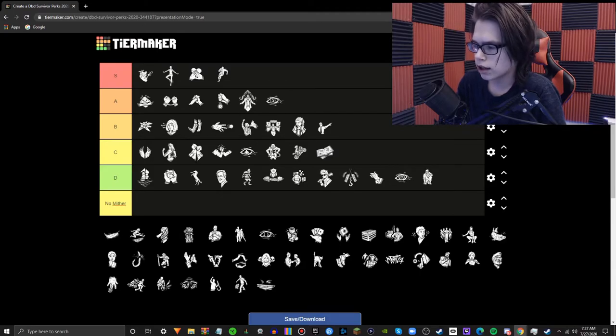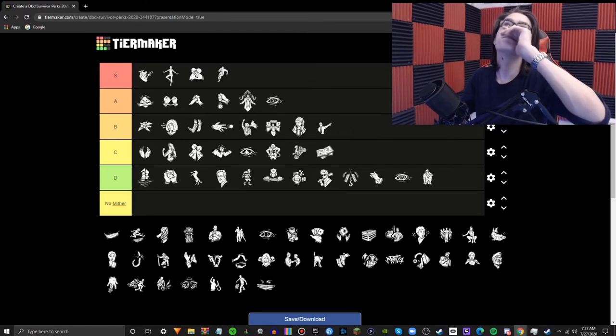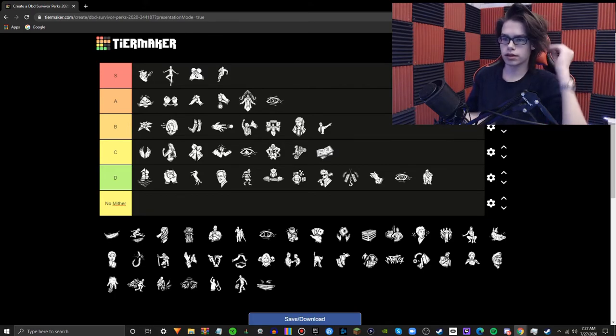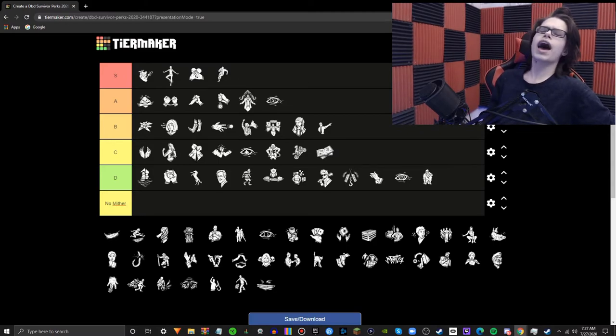Left Behind — F tier. What this perk does is when you're the last survivor alive, it'll show you where the hatch is within the range of a terror radius. Extremely situational, and its benefits are not that great because you can hear the hatch. You're not always going to be the last guy alive to get the hatch. Not worth a perk slot at all.